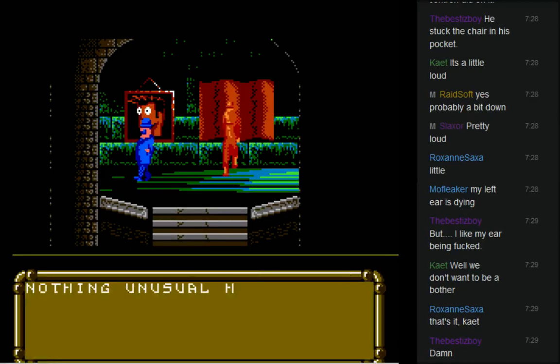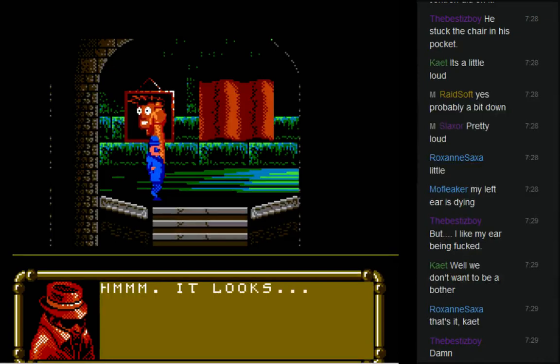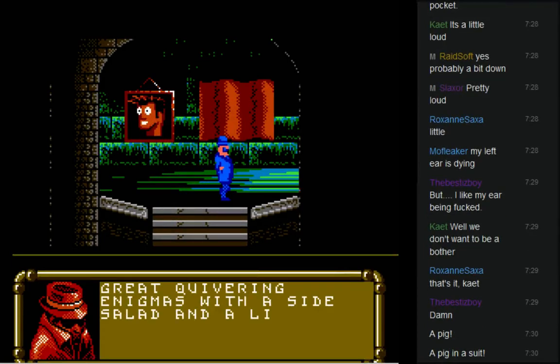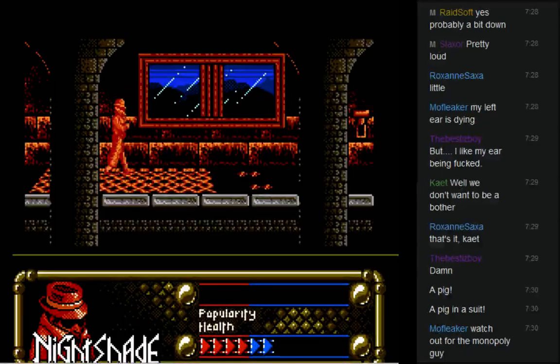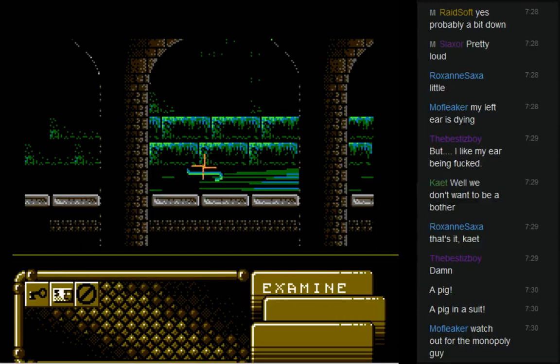I have a bad feeling that if he catches me something bad is going to happen. It looks cool, and it looks like there's something behind it as well. 'Well, in that case — great quivering enigmas with a side salad and a light tartar sauce — there's a hidden exit here.' So we take the hidden exit — interesting fall to the floor.